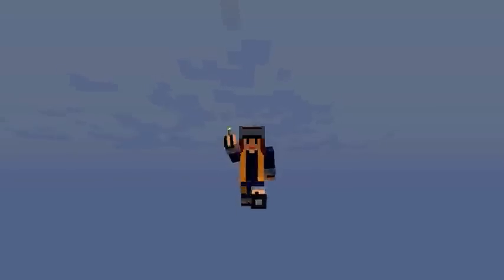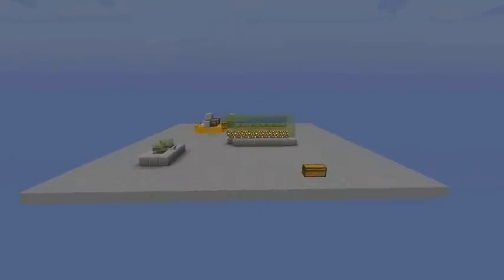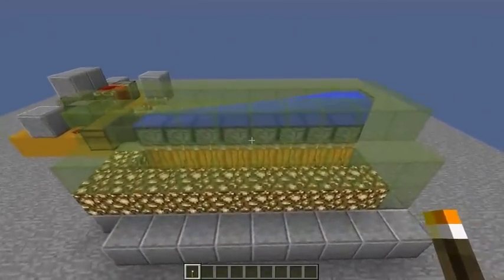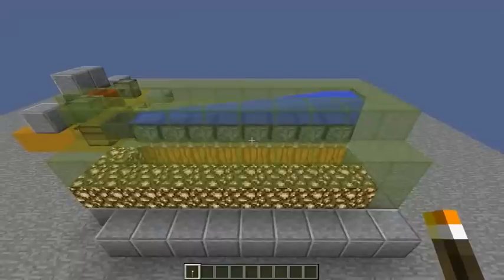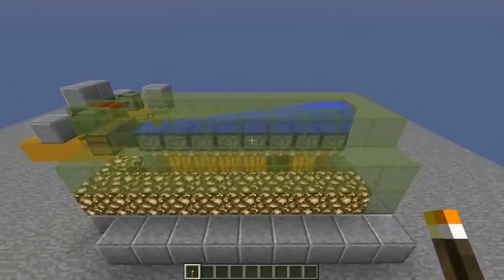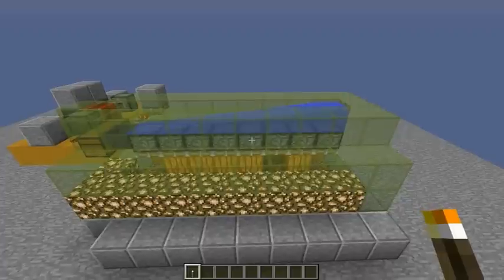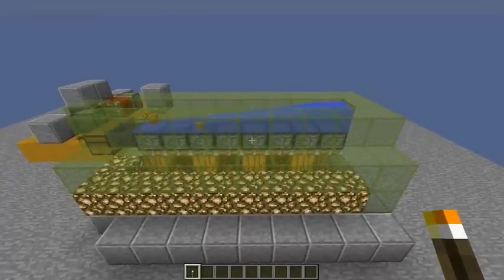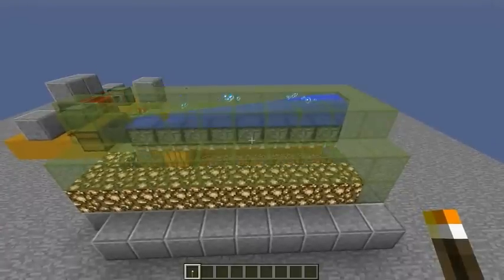Hello everybody, this is Torchy and welcome to this new awesome pumpkin farm. It looks a little bit crazy but it uses new piston mechanics where you can transport items through the piston.